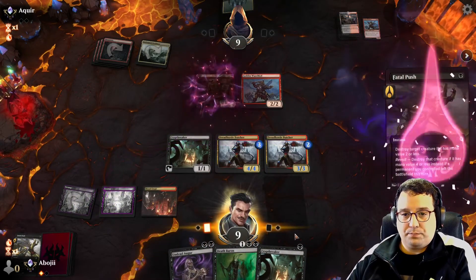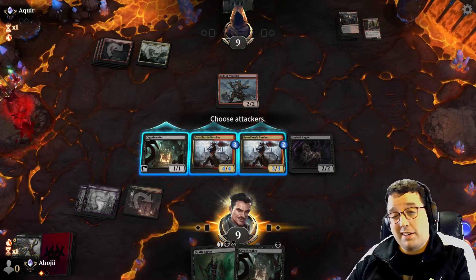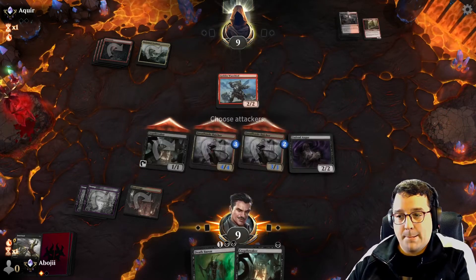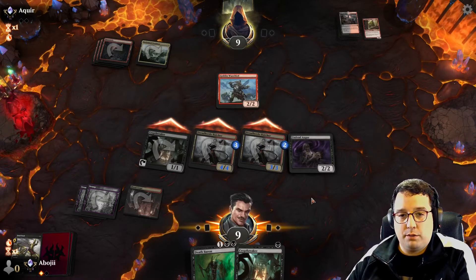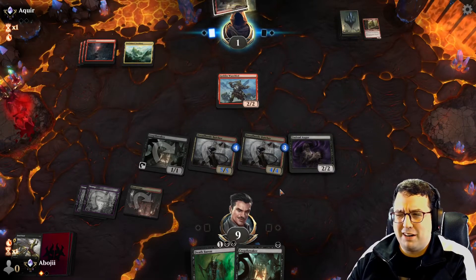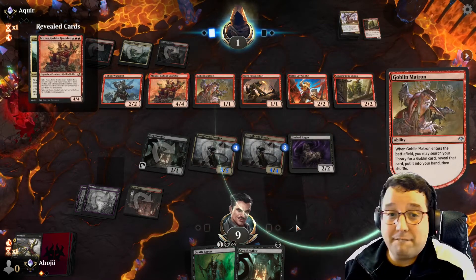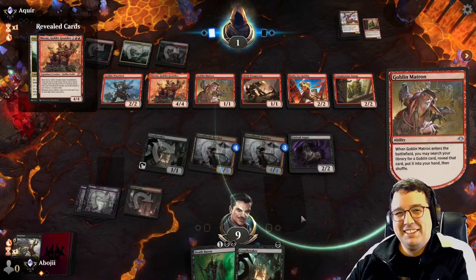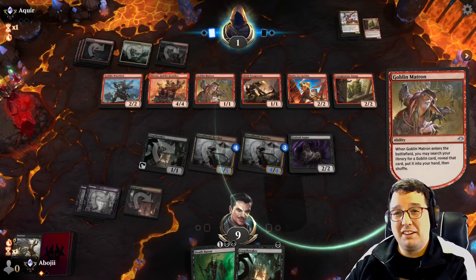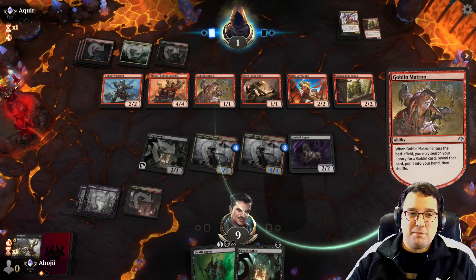Put in the Undead Augur — do I attack with everybody? They could just put a blocker in front of one, I'd go down to two. Okay, let's put them at two. They go down to one — interesting. If you're not gonna block these, you may as well block the Cryptbreaker. Let's see if Muxus can steal the game. Yep — Muxus can steal the game. One, two, three, four, five, six, seven, eight — wow, I'm gonna survive at one... unless they do something cute. Muxus, what a card.